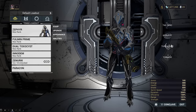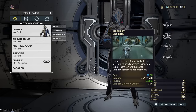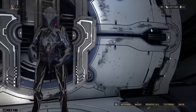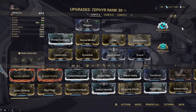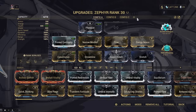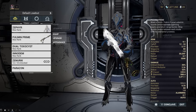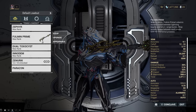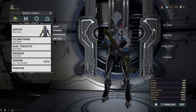Zephyr is another amazing frame for a very similar reason to Titania. Her Tailwind and Turbulence let her float above the battle and be practically immortal while maintaining a lot of mobility to find decrees. Her Air Burst and Tornado provide amazing crowd control and help you defend the excavator or defense points. Zephyr is one of the easiest frames to mod — you can run her default loadout and barely notice the difference. One thing to look out for: if you own a weapon shown in your choices, try to mod electric or gas damage on it, shoot into your Tornado, and watch all the enemies die.